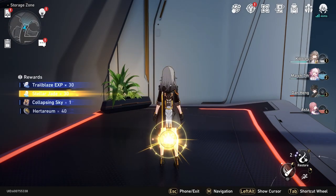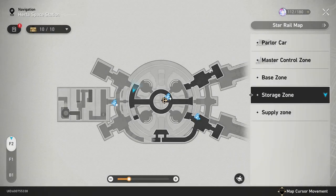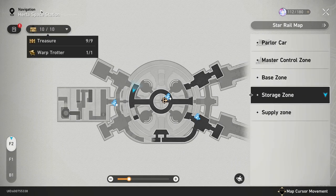Which has Collapsing Sky in it. Alright, so there we go — in case you needed help with clearing this area, this was the storage zone in Herder's Space Station. Now you know how to get all the treasures, all the warp trotters, and all the optional treasures which are not included in this list in the storage zone.